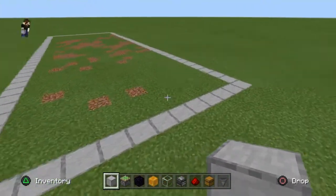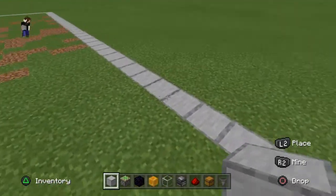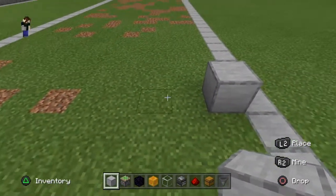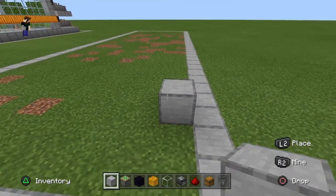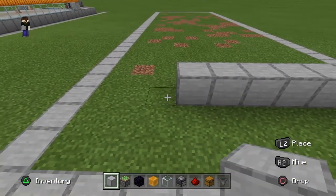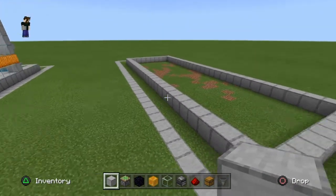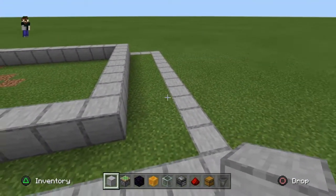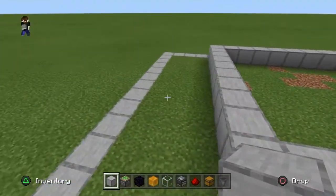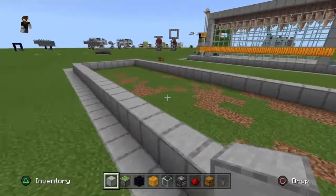Coming to the side opposing where you want your collection chest to be, we're going to come two blocks in from our corner and place a block. That's going to be the corner of a rectangle that's 10 blocks wide by 28 blocks long. Go ahead and build that. Your rectangle should have two blocks from the end on one side, one block on the long side, and three blocks on the far side.